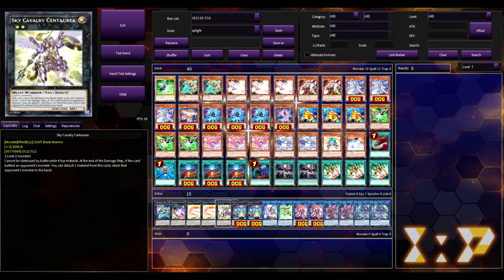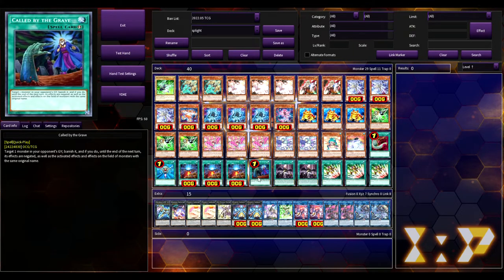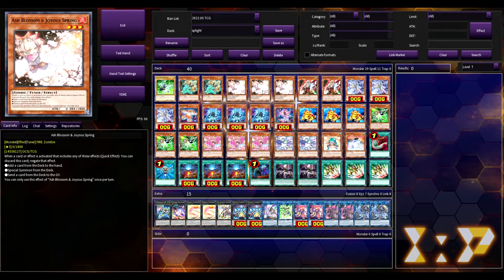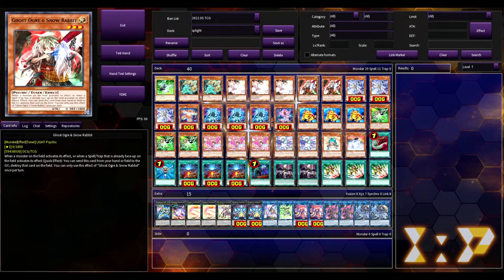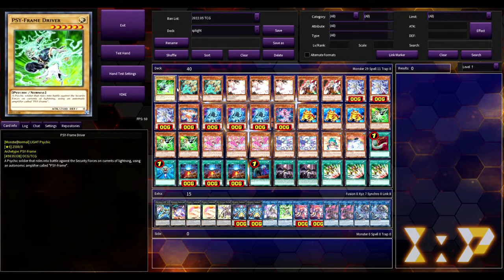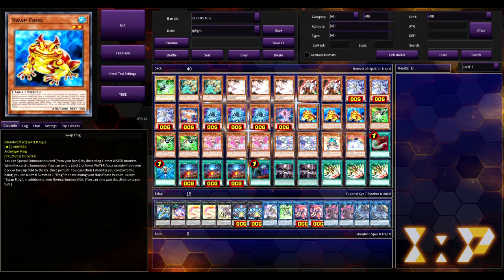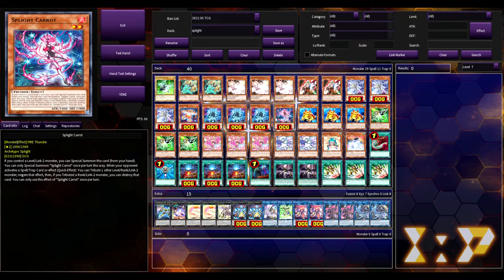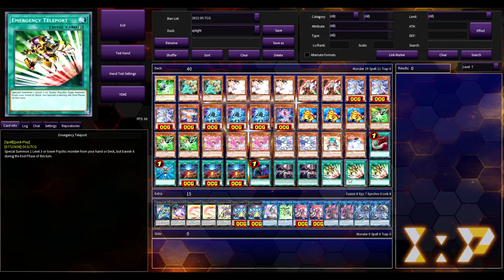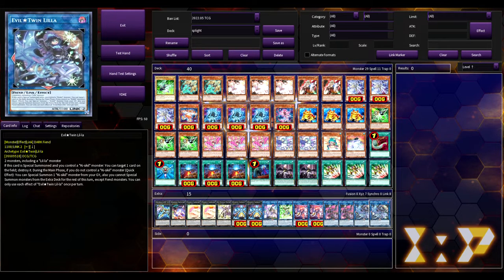After Starter resolves, for the rest of the turn you can only special summon level, rank, or link two monsters, and you can only activate one per turn. That's fine because you're mostly playing all level twos, and the extra deck is all rank twos and link twos. We're also playing Called By the Grave to stop hand traps, Forbidden Droplet because it's good, and three copies of Emergency Teleport because you're playing Ogre and Gamma which are level twos. Also worth noting: Splites are all thunder-type level two monsters, so you can play things like Recycling Batteries, which adds two thunder monsters from your graveyard back to your hand.